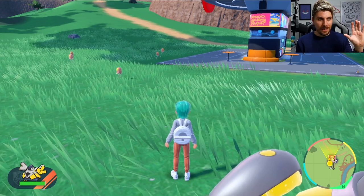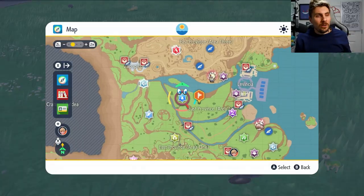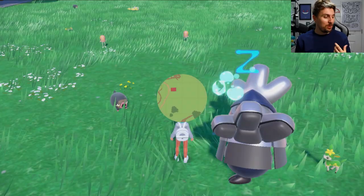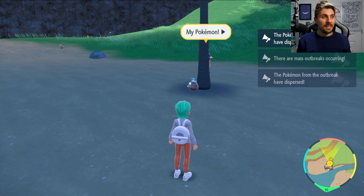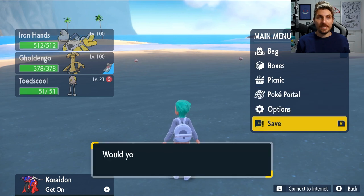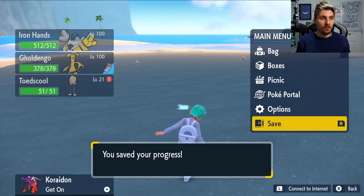We've got a Nacli outbreak, which is pretty cool — I haven't got one of these shinies yet, so we'll head to this area and do the outbreak shiny method for Nacli. First we need to knock out 60, and once you've done that, put down a save right here and make sure your auto saves are off as well.